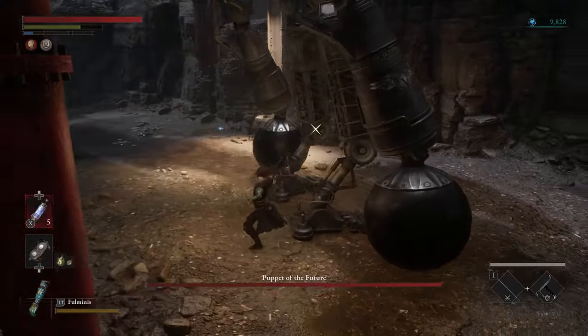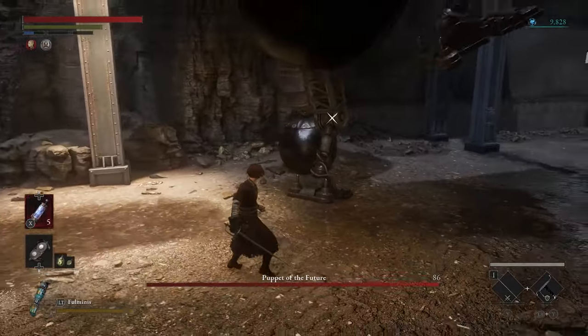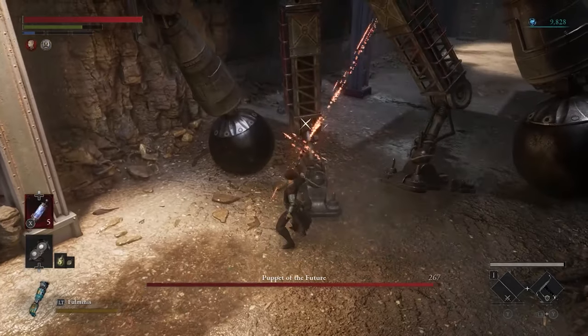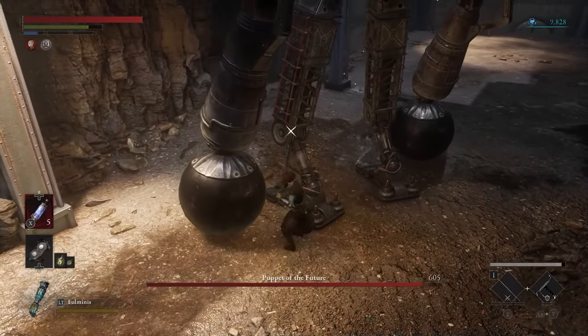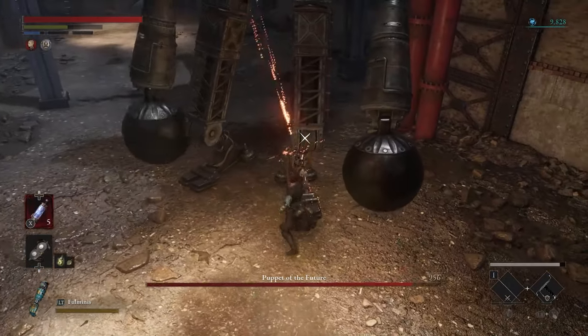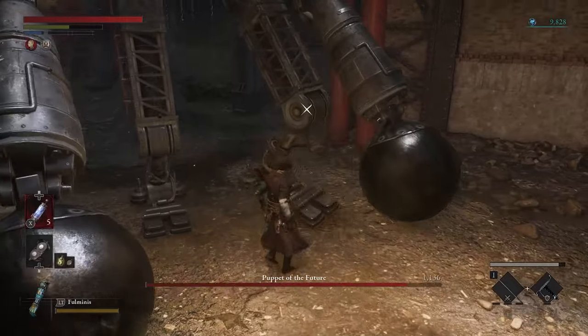Number 1: Puppet of the Future. He just stands there — the goal is hitting its legs until he's out. Sometimes he tries to step on you but you can just dodge easily. Later in the game you have the opportunity to fight them in less favorable conditions, but as it is, this is the easiest.